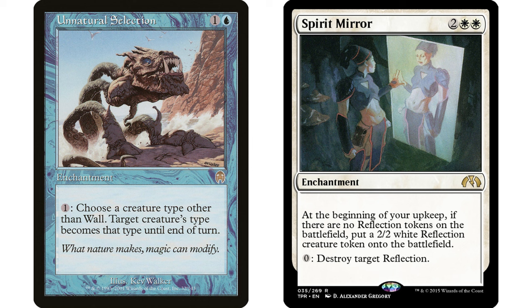If you're in any blue-white deck doing creature-type changing, Unnatural Selection is likely a card you'd already want anyway. If you have a commander that cares about a certain creature type, this combo might nicely fit. The key is making sure that if you only get one piece, it's not completely dead — Unnatural Selection is still useful on its own, and if you happen to get Spirit Mirror, you have this great combo.